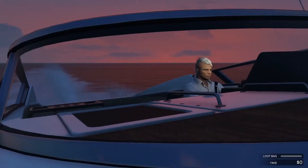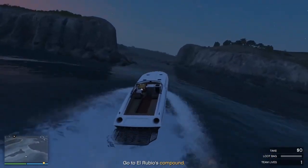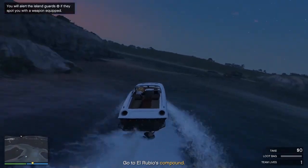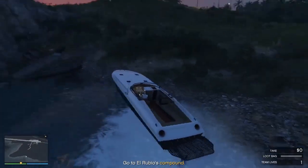I like this boat approach because it lets you get from the north end of the island to the compound in the south much easier than the other options. The other options, like the stealth copter or the sub, they just drop you off at one spot and leave you, which isn't really that helpful.